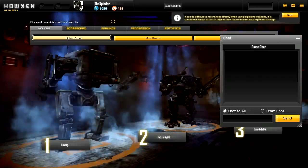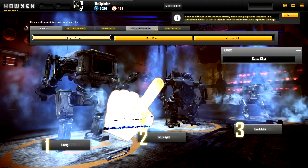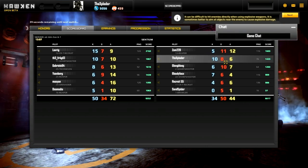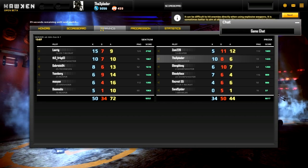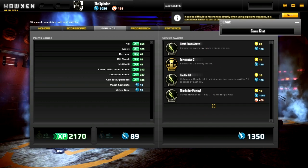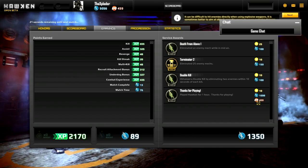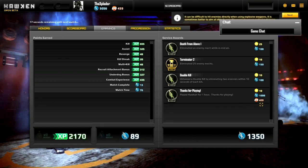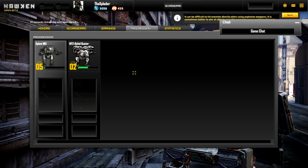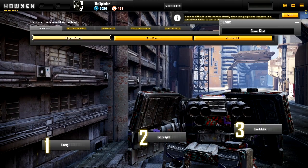My team didn't do so well that time, but you can't win everything in life. At least I showed you guys what Hawken is all about. I almost got top of the list — 1086, that's not too bad. You can see your service awards, also known as achievements: death from above, Terminator 2, double kill. Some achievements actually give you currency to buy stuff, which is pretty cool. So you can play the game and generally not have to purchase a single thing if you don't want to.